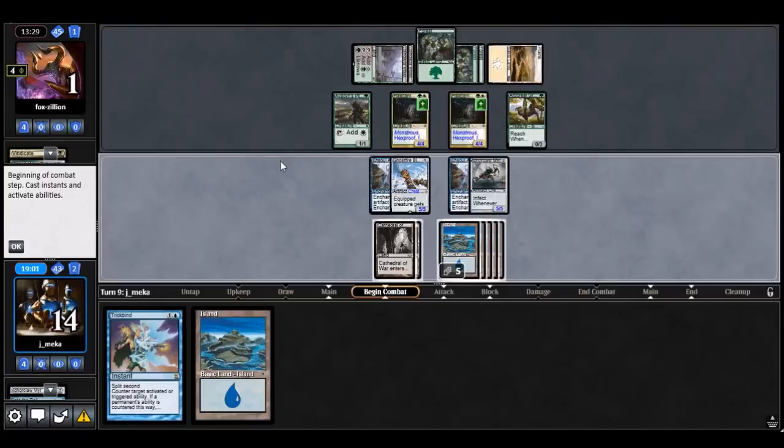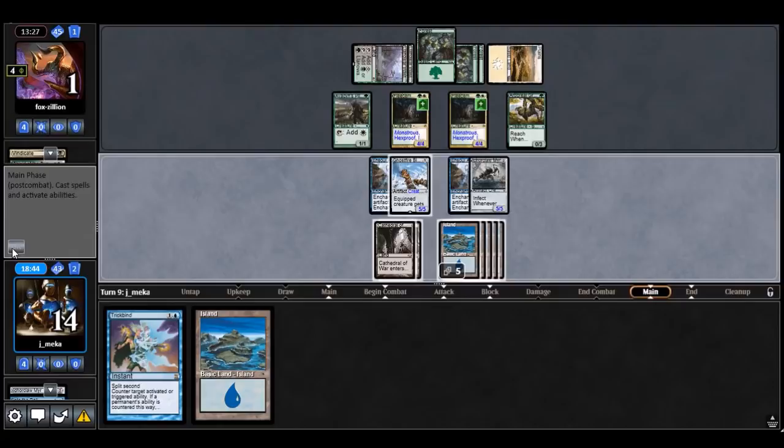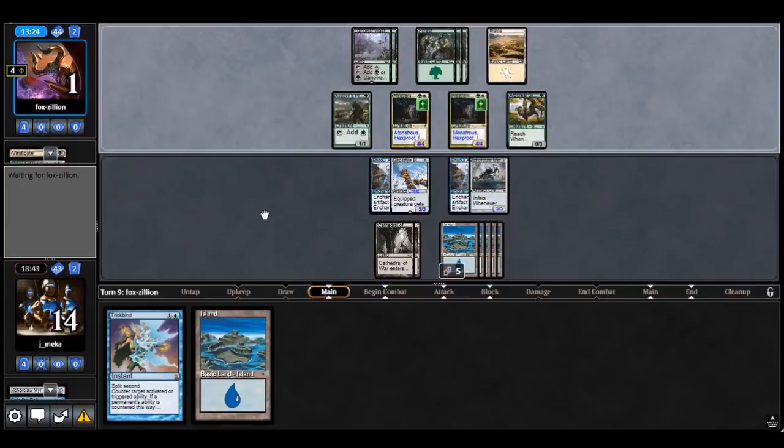I could double attack — it would trade with one of the Fleecemane Lions basically. I could have just equipped I think. Should have equipped — let's wait a turn. I could have equipped yeah, I'll do that next turn. Then it just becomes a standstill because they can just block with one of the things. Yeah, we're just at a standstill — just waiting for a Distortion Strike.